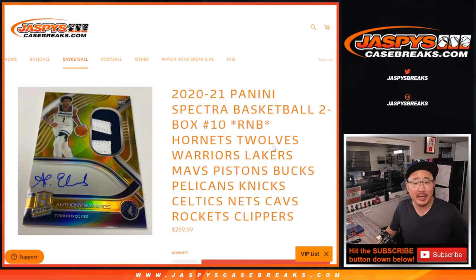Hi everybody. Joe for JaspisCaseBreaks.com with a 14-team random number block randomized. That's a big one, right?